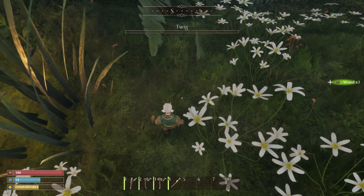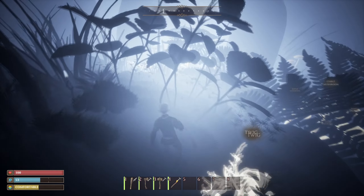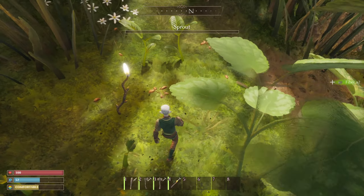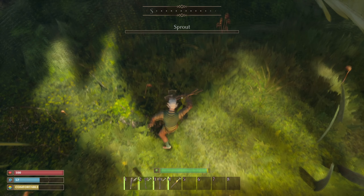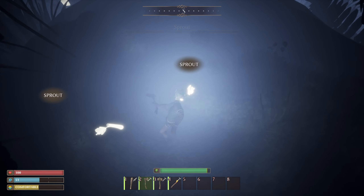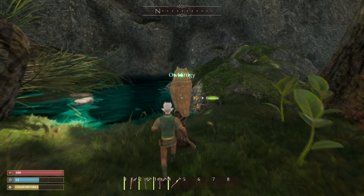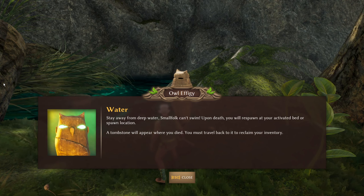I wonder if we can get enough fibre here. We want sprouts — if we can get enough sprouts. Edible mushrooms there. Maybe we can get him to make us some better armour. They still glow when we're in little resource discovery mode. Stay away from deep water — we can't swim! Upon death you will respawn at an activated bed or spawn location. A tombstone will appear where you die and you must travel back to it to reclaim your inventory.